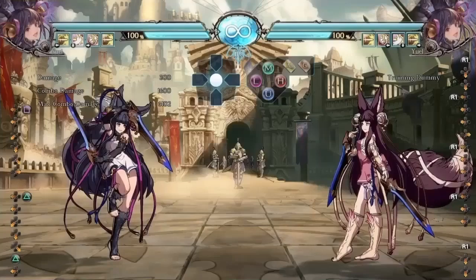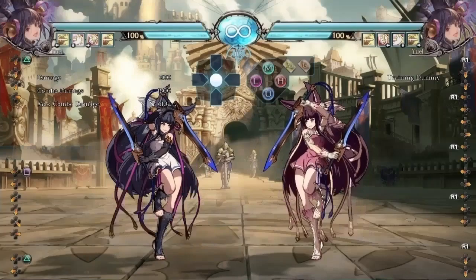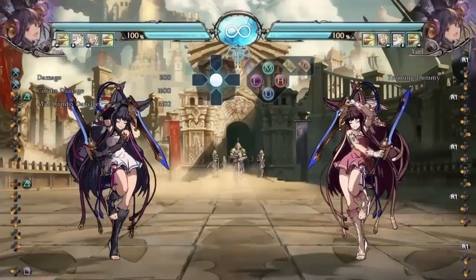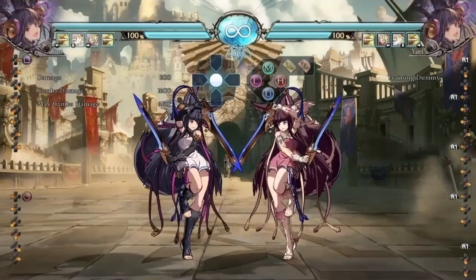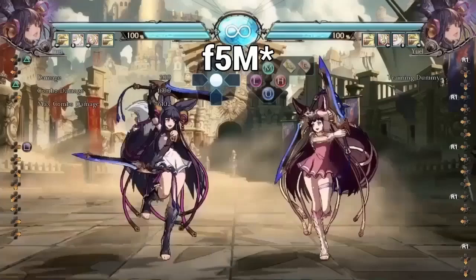First things first, we're going to go over punishes. We're going to go over her plus frames because she has a lot of plus frames. I'm going to cover what her real frame traps are involving her foxtail move, because a lot of Yuel players do fake frame traps that are not real. I'll go over how to deal with the flip mix — the high version, the low version, the cancel — and I have an OS to deal with most of those options. I'll teach you how to deal with her wake-up options: she has a DP and an EX flip which is invincible on frame one. I'm going to teach you an OS that takes care of both options on wake-up, and go over how to deal with 236L on block — it's minus three but it's annoying. I'll give you the best options on counter-playing the far 5H and then some general tips on how you should be fighting Yuel.